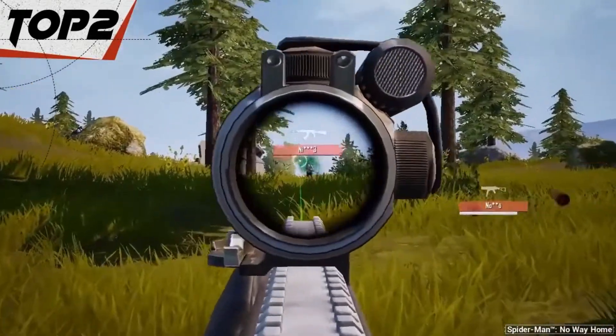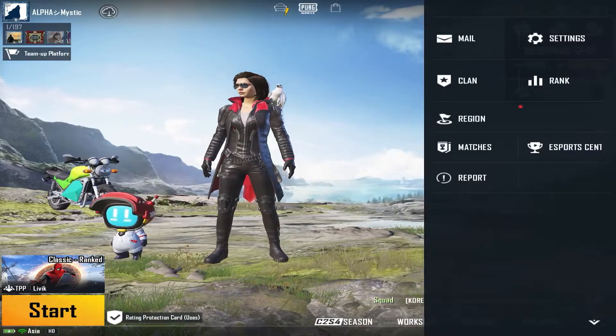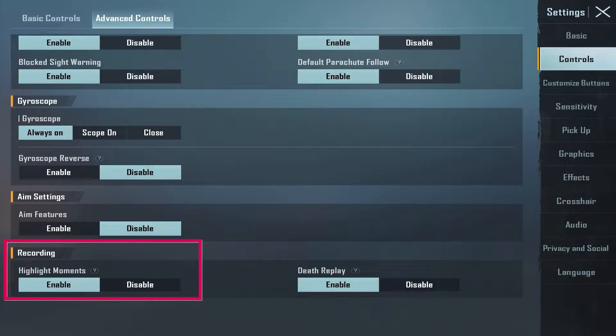After getting this mail, you will be eligible to test this feature. All you have to do is enable the highlight moments from your settings. Simply go to Settings, under Controls tap Advanced Controls, scroll down to find Highlight Moments, then enable it. You have to enable it before entering the match, because you cannot see this option on your settings page while you are in a match.